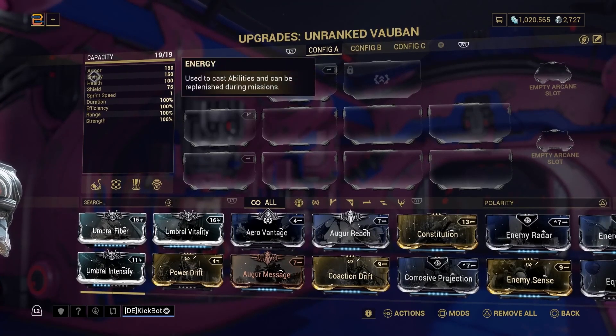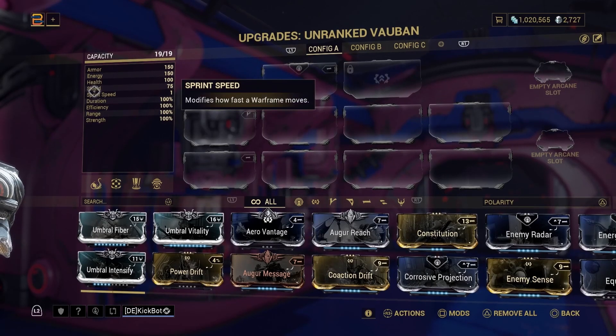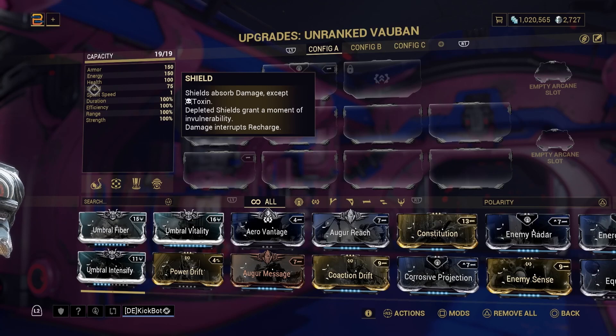Every frame has a soft cap — you need to experiment to figure out what that is. Next is energy, which is essentially your mana for those of you from RPG backgrounds. Energy is what's used to cast abilities; you can pick up energy orbs to replenish it. The higher this number, the more you can spam abilities and effectively use them. Health is self-explanatory — that's your life. Then you have shield, which is your over-shield — there are two bars in Warframe, your red health bar and your blue shield.